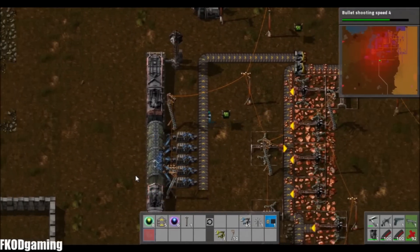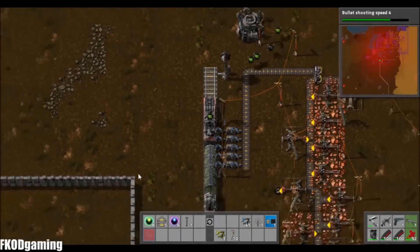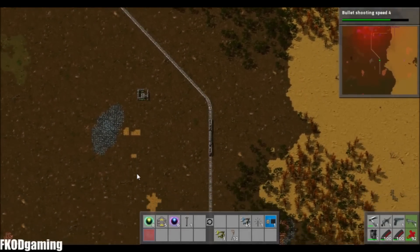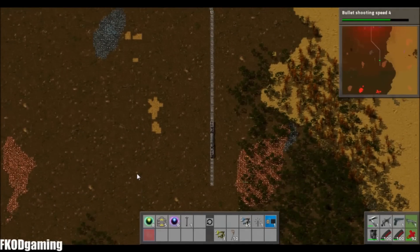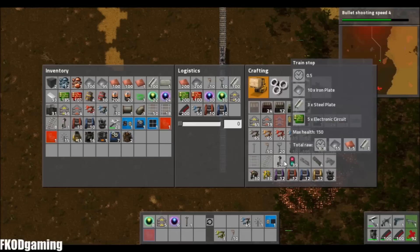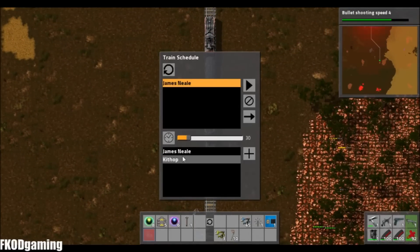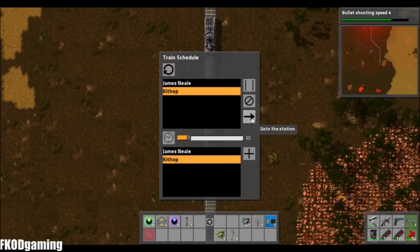That's a very simple way of doing it, but it totally works. I don't think we're going to have that huge of a need for copper to really justify setting up the whole splitter thing. If somebody else wants to do that down the road, that's fine, but I'm not going to take the time. I'll go ahead and ride this train and take it down. I'm going to need another train stop.